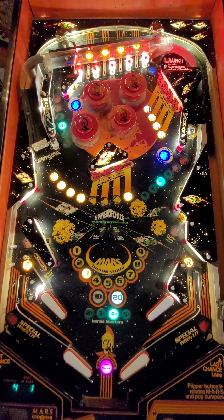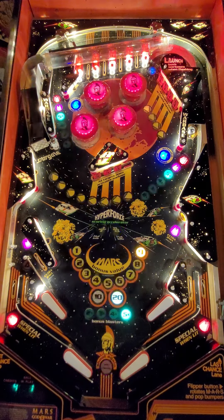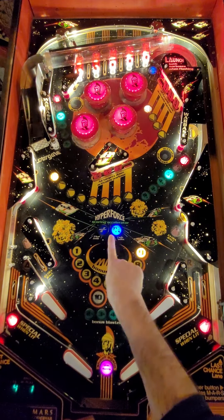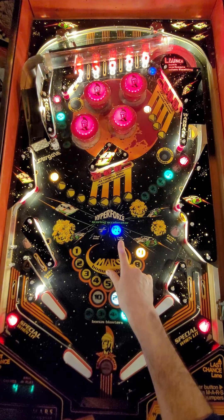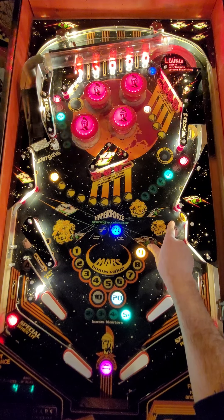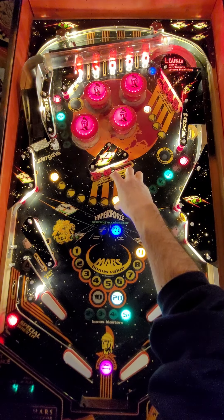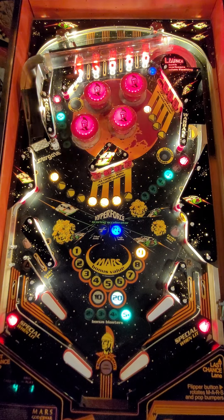Now I can collect the extra ball either here or here. That is a collect extra ball, not a light extra ball. So if I hit this target we get the cool pink 'shoot again' insert — I like all the pink inserts that Gottlieb did in this era. Now we'll shoot the Stargate and launch both war bases. You can see the scoring accelerator is at work for three ball battle. I think this is a 500 point switch, so now it should be 5,000.